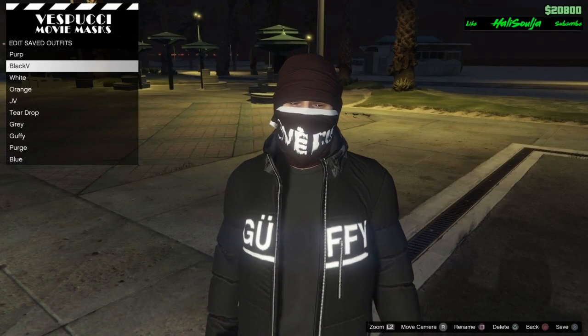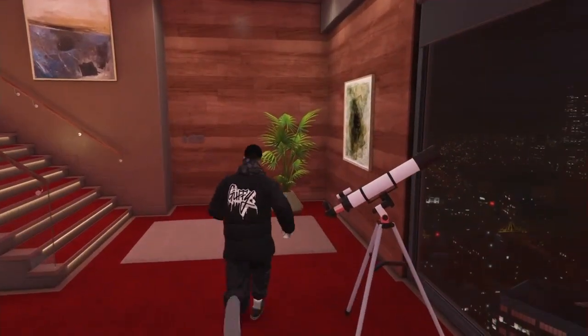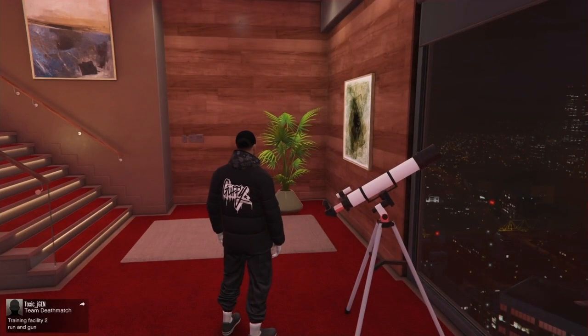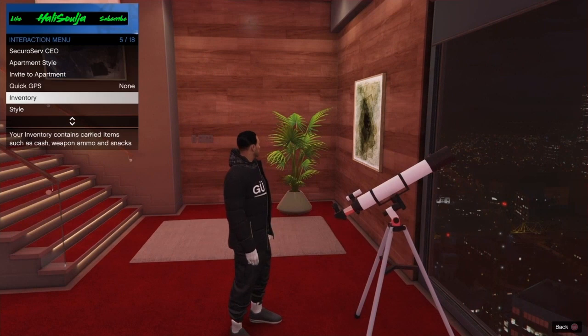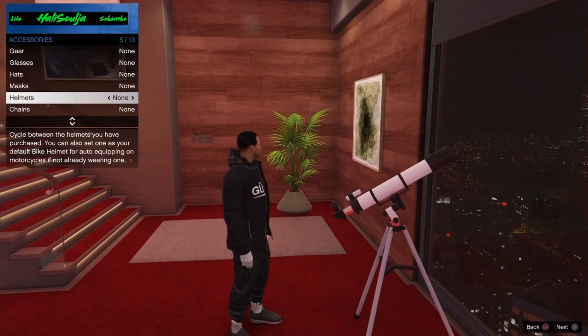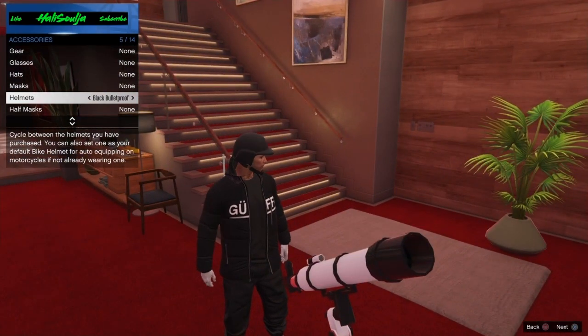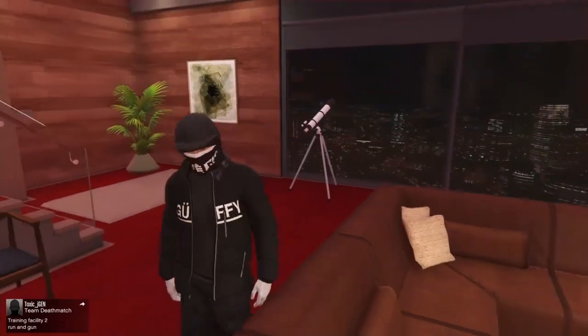Once you got that, save it as an outfit and go back to your apartment or somewhere that has a telescope. Once you're at your telescope, run past it and spam right on the d-pad. Then go to style and put on the black bulletproof helmet. Just walk away and the mask will appear on your face.